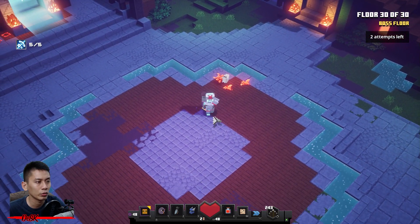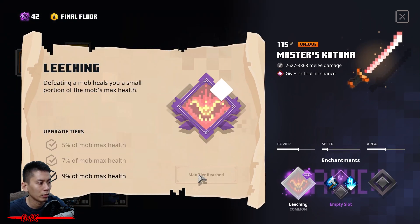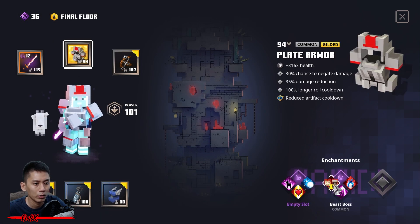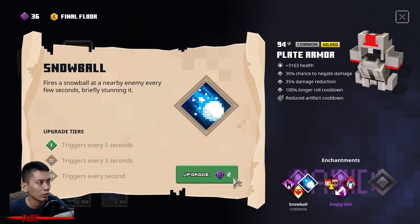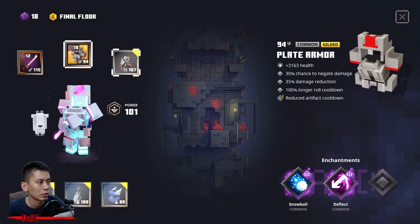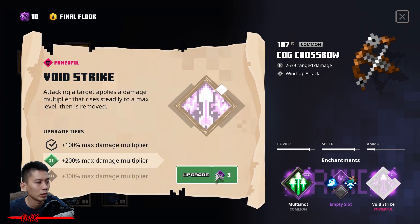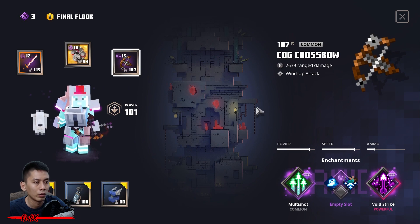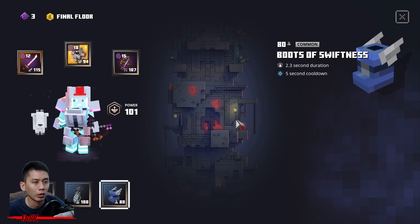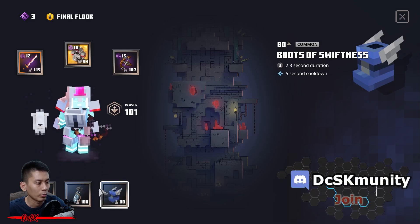I am now at floor 30. No boss is going to spawn, but you gotta trigger the boss to spawn — all you need to do is leave the tower. But before that I'm going to add enchantments first. I'll get this one — this is my best build. You can choose your best build, just pick the one that lets you melt the boss in less than five seconds.